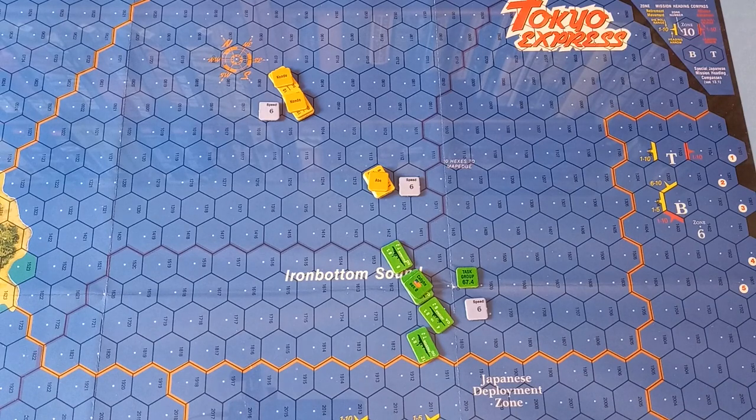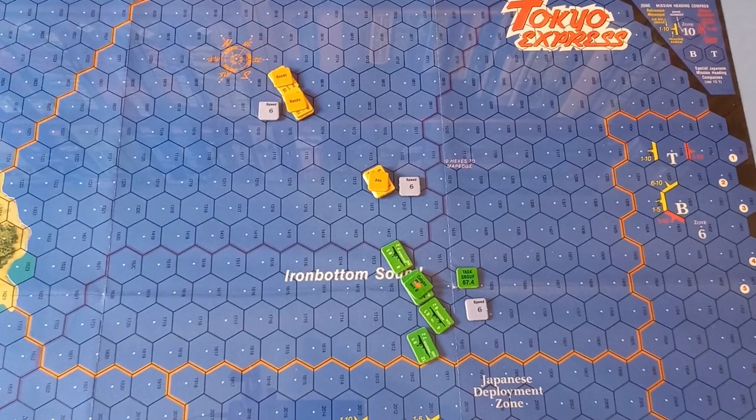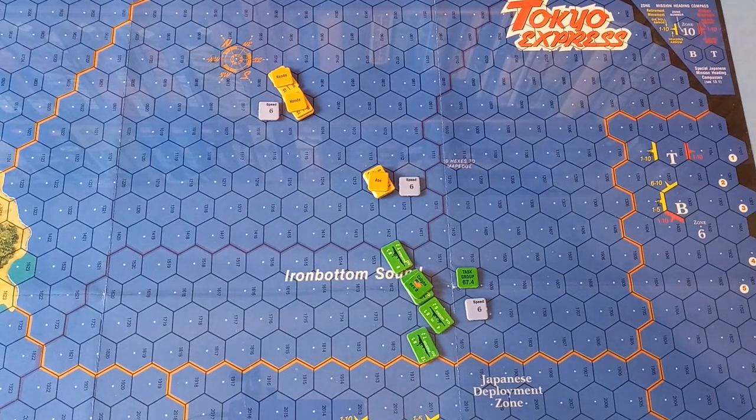Combat. For the combat segment, the sequence is as follows: Japanese ships will make torpedo attacks — any Japanese ships that can will perform their first torpedo attack. After that, any Japanese ships which are eligible and have salvos left will fire a second torpedo attack. Then the Japanese will make gunnery attacks. After that, the US have a go — just like the Japanese, they will make torpedo attacks, one or two if they can, and then they will do their gunnery attacks.